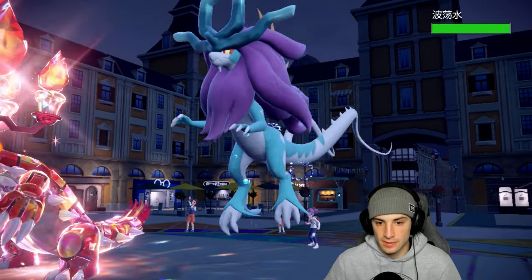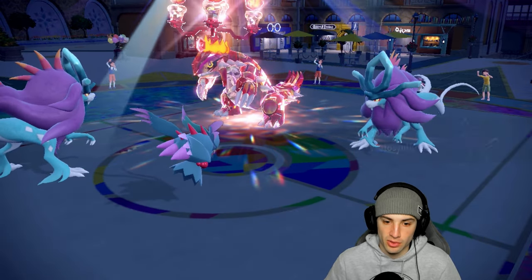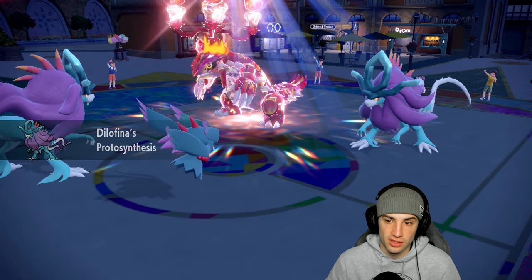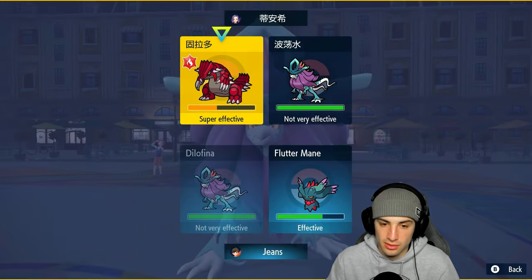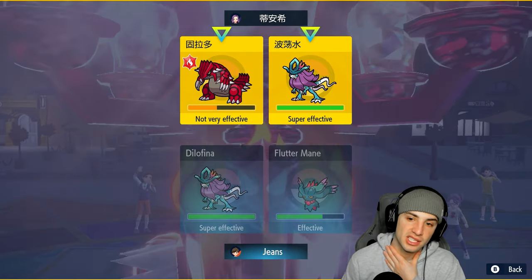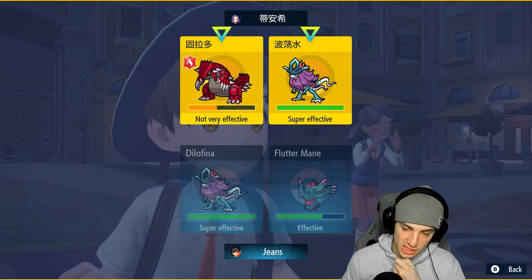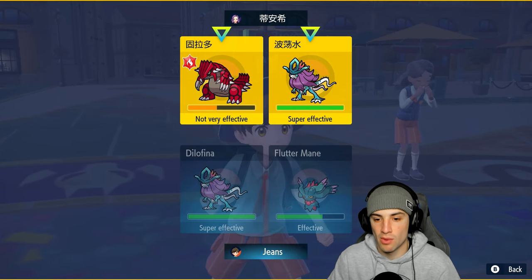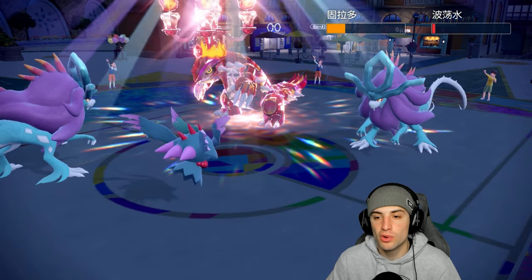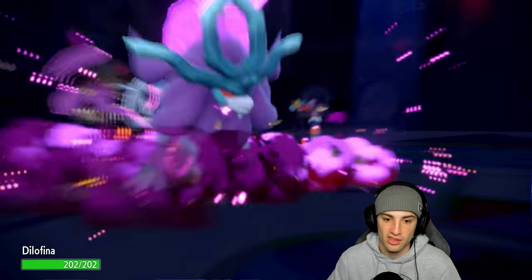They bring in their Walking Wake — tough because both of ours and theirs are boosting Special Attack and theirs is faster. We have to stay on the field with Fluttermane. If we swap it out, their Walking Wake gets a free shot onto our Walking Wake. I'm staying with Dazzling Gleam from Fluttermane and going Hydro Steam with ours. Dazzling Gleam almost dumps on them and their Draco Meteor flies, picking up a double KO.